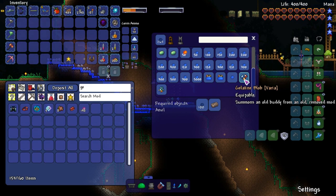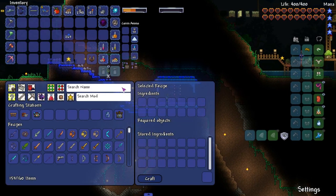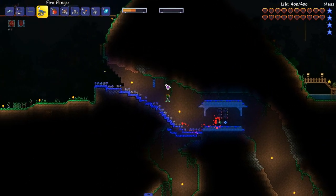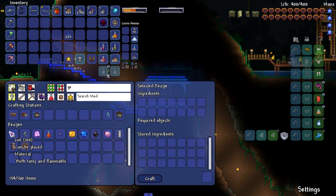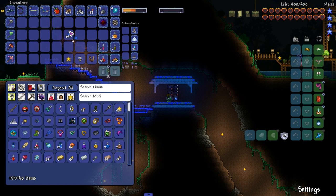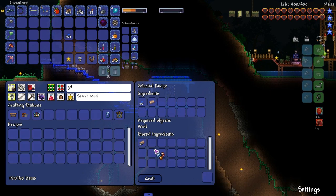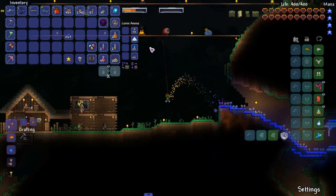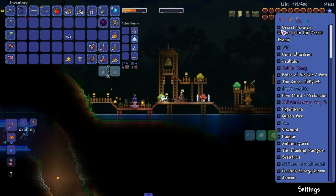Wait a minute — this was an old buddy from an old removed mod. What is that? I kind of want to fight it. I forgot what I was gonna look up. Okay now I remember — this banner right here, we're gonna break it down and get more gel. Beautiful strategy. Let's make the Gel thing — take 100 and make the Gelatin Blob. Can we fight Desert Scourge during nighttime? I don't remember.